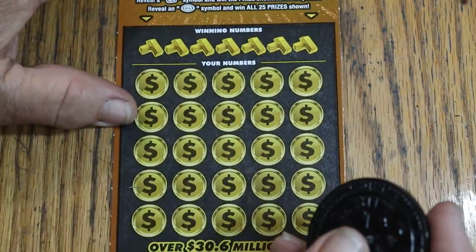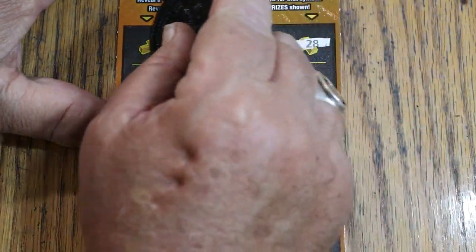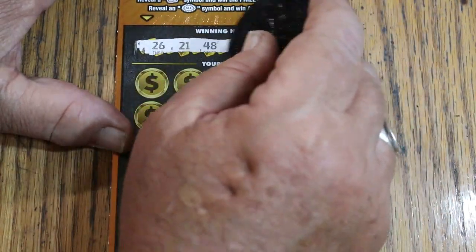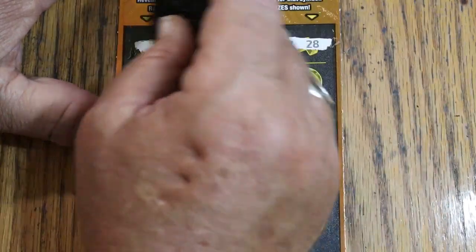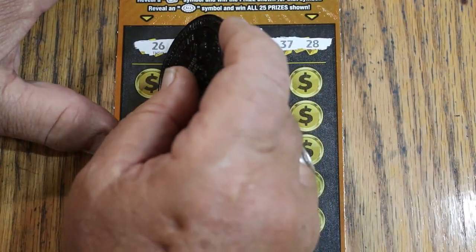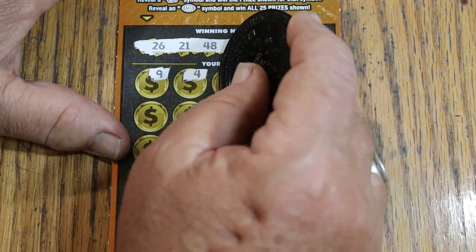Let's see if we can go back to back with ticket 9. Winning numbers are: 26, 21, 48, 27, 36, 37, and 28. Game numbers coming up: 9, 4. No singles so far.